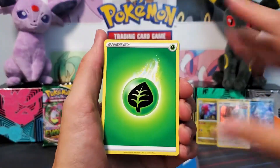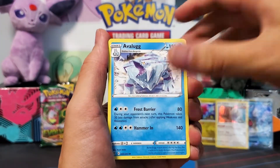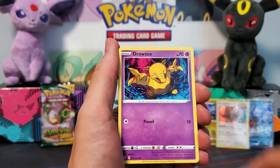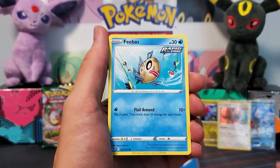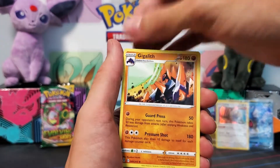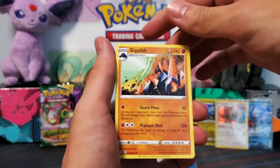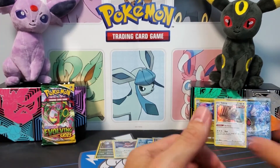Penultimate pack — let's go. Grass Energy, Boost Shake, Rapid Strike Umbreon, Avalugg — that's a cool one — Dwebble, Dwebble, Mareep, Drowzee — still love that artwork — Scraggy, Feebas, double Scraggy, and Gigalith. I feel like the most frequent common card I've seen is Scraggy. I don't know, but I feel like I have a lot of Scraggys now.